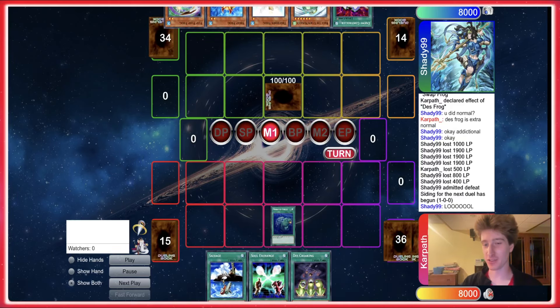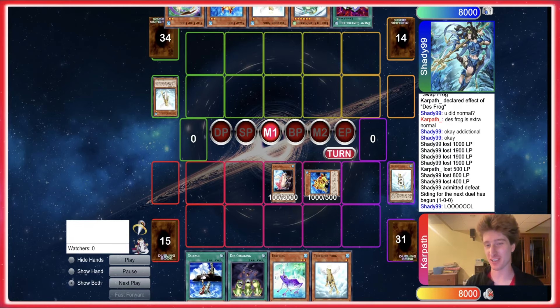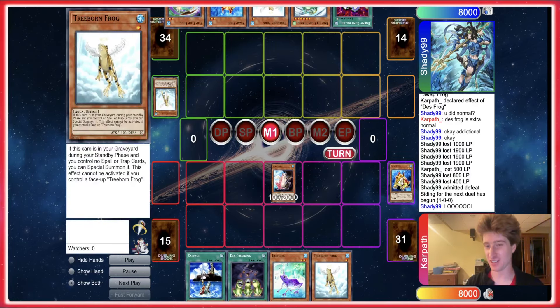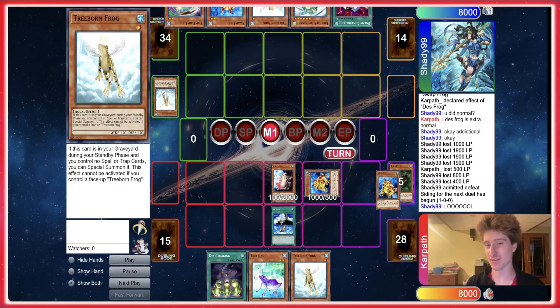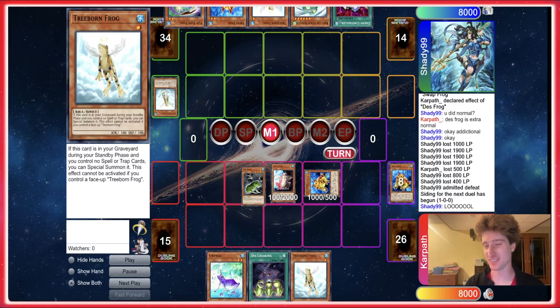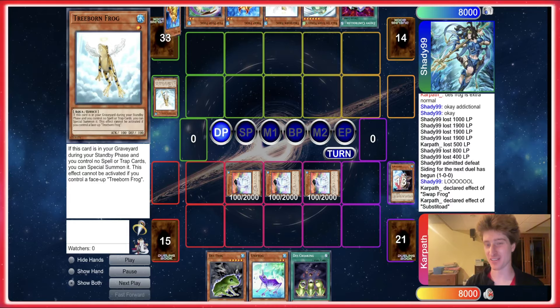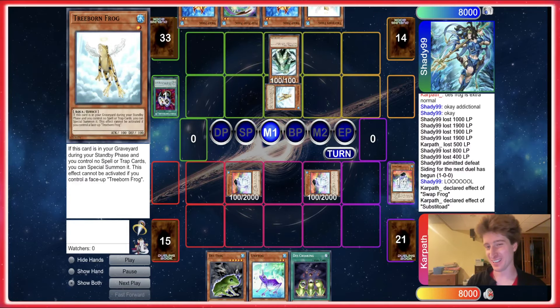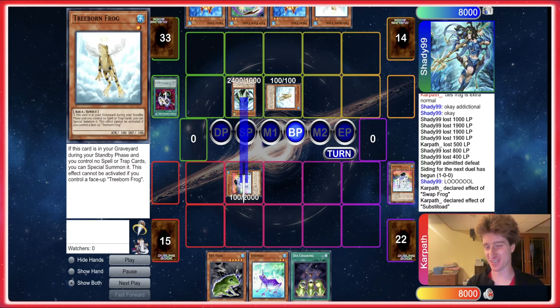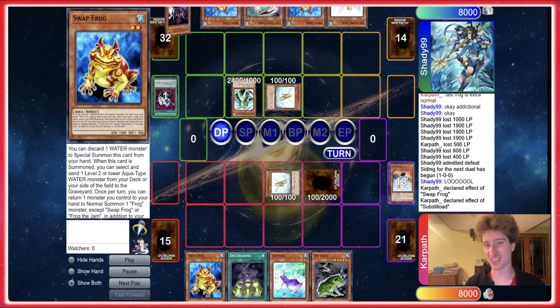Moving on to Game 2. I have no clue how to side in frogs, and my side was just a bunch of three-ofs. To the extent I thought this deck over at all, I didn't think about the side even a little bit. We're just doing substitute Salvo. We set up our Des Croaking, we can Des Croak the opponent whenever we want, and then we could triple Dupe again. I don't know what to do, so I just make three Dupes.